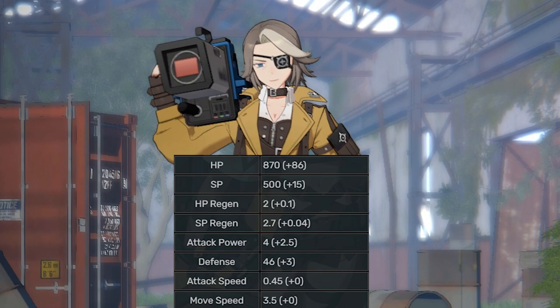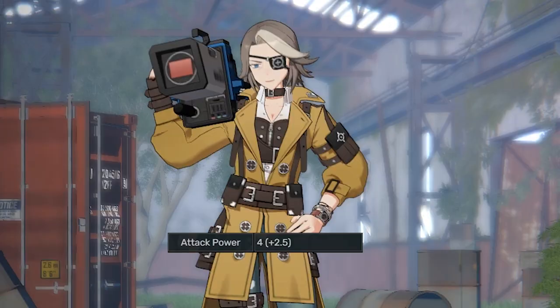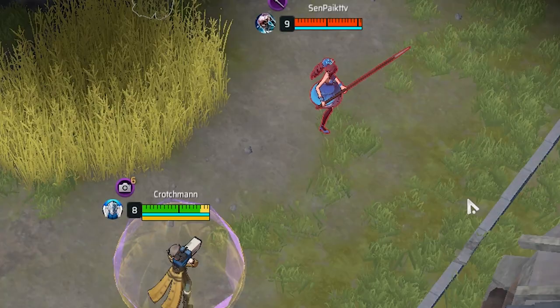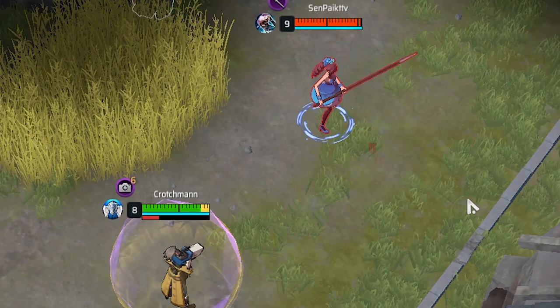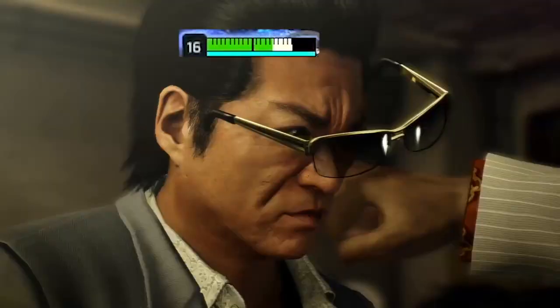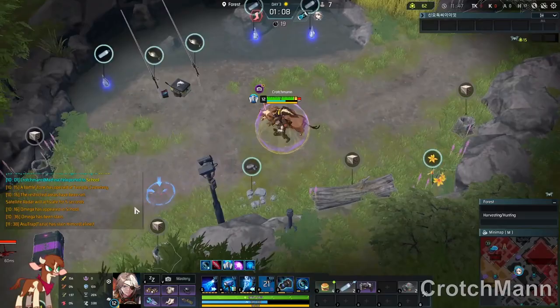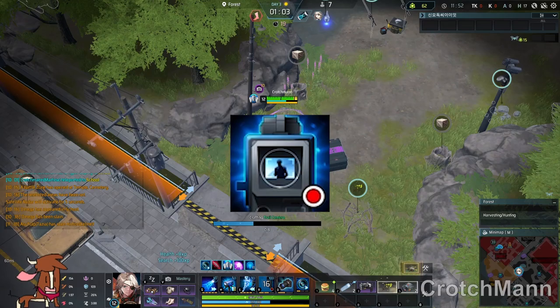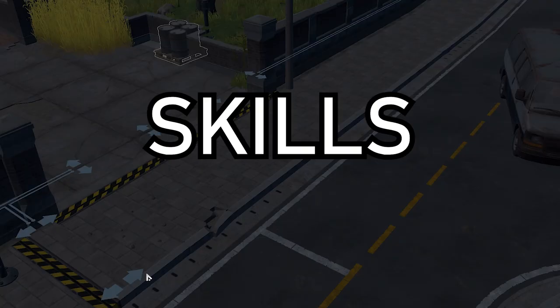Anyways, as you have noticed, her stats aren't exactly anything to write home about. As a matter of fact, she starts with barely any attack power. Even once you finish crafting whatever loadout you've farmed for, they'll just barely trickle down their health bar. If I can't fight back against a hammer with a video camera, then what am I to do? Well, my friend, this is where her ultimate comes in, which is a great segue towards her skills.